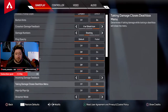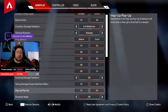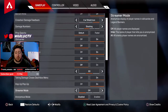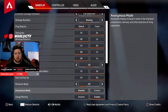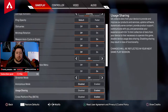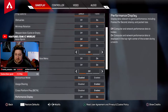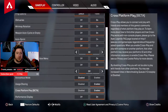Hop up pip: on — it's a new feature showing a UI element when a hop up is attached to a weapon. I like it, but it's totally up to you. Streamer mode: off — you can turn this on if you don't want people to know your name. Anonymous mode: same idea. Usage sharing: always have this on to help Respawn improve Apex Legends. Cross-platform: leave this on — we want crossplay, even if we're currently only playing with Xbox players.